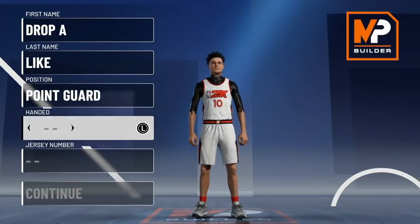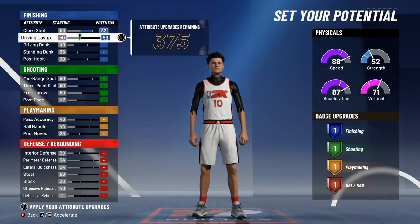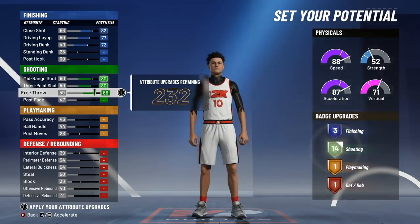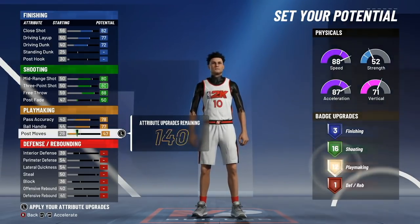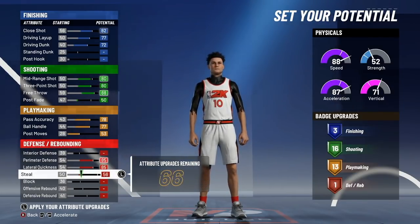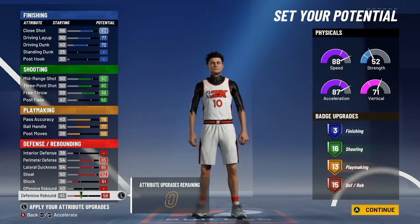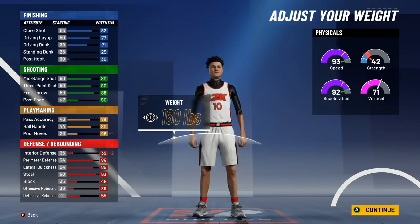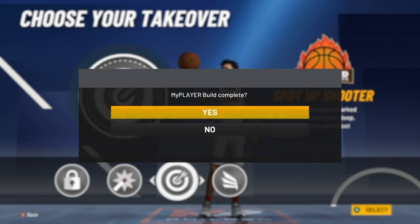For build number five, we're going with the point guard position and the half green, half red pie chart. For finishing: 82 close shot, 77 driving layup, and 72 driving dunk. For shooting: 80 mid, 80 three point, 88 free throw, and 50 post fade. For playmaking: 70 pass accuracy, 77 ball handle, and 53 post moves. For defense: 85 perimeter defense, 85 lateral quickness, 92 steal, 51 block, and 71 defensive rebound. Height is 6'1", minimum weight, wingspan at 77.5.